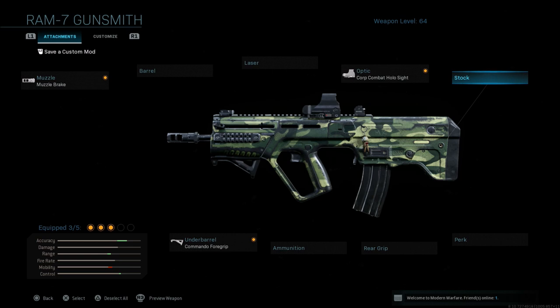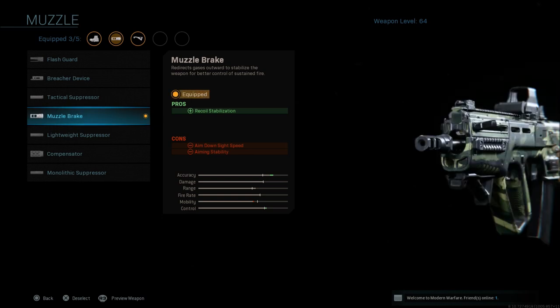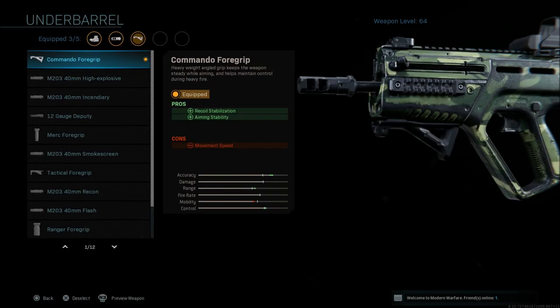This very first setup I'm showing you is something you can run to begin with — stuff you will unlock a little bit sooner. The first thing is going to be the muzzle brake, that's recoil stabilization, aim down sight speed, and aiming stability. Recoil stabilization is a must for this gun — it does have very hard recoil, it pulls up into the left. Until you have some things unlocked to help with that recoil stability, it's very hard to hit targets at medium and long ranges. The next thing is the commando foregrip, and this is a must on this weapon.